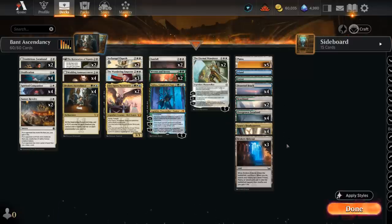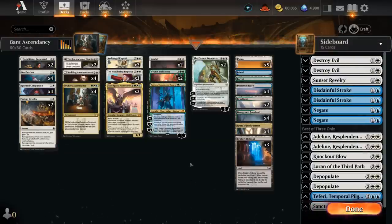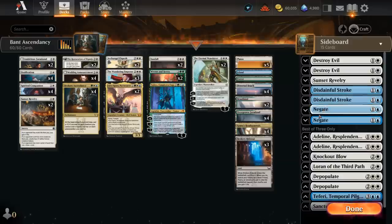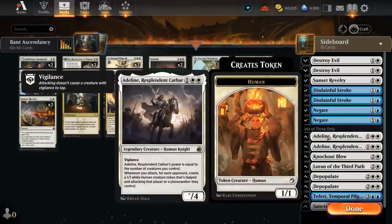The mana base is pretty straightforward once you account for all the basics needed to enable Ossification. We're also running Aspira's Headquarters. This is my configuration for best of one. If you're playing best of three, you may not need Sunset Revelry in the main deck — you can move a few more copies into the sideboard. I also like Destroy Evil for flexibility, taking out larger creatures or destroying an enchantment. We have Disdainful Stroke and Negate to counter big top-end plays from Domain decks, and Negate is also useful against opposing planeswalkers and non-creature sweeper plays.